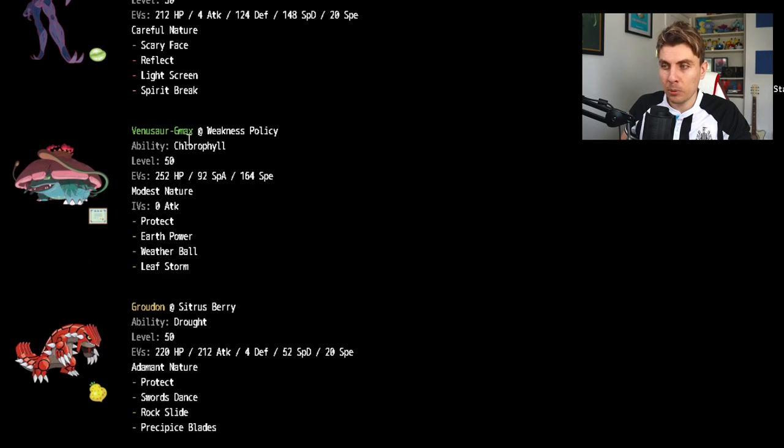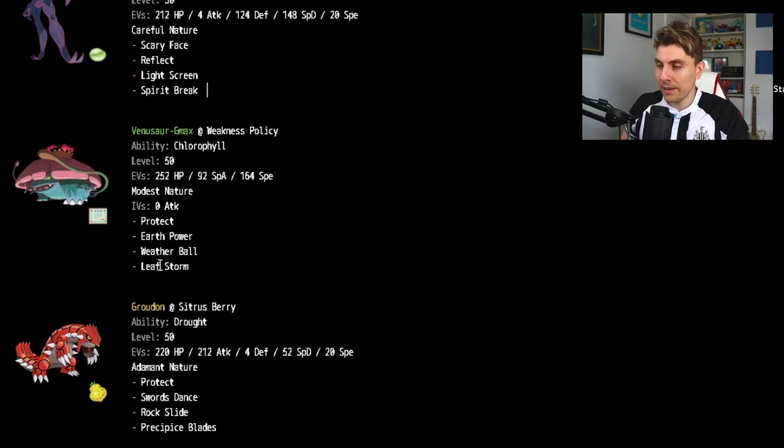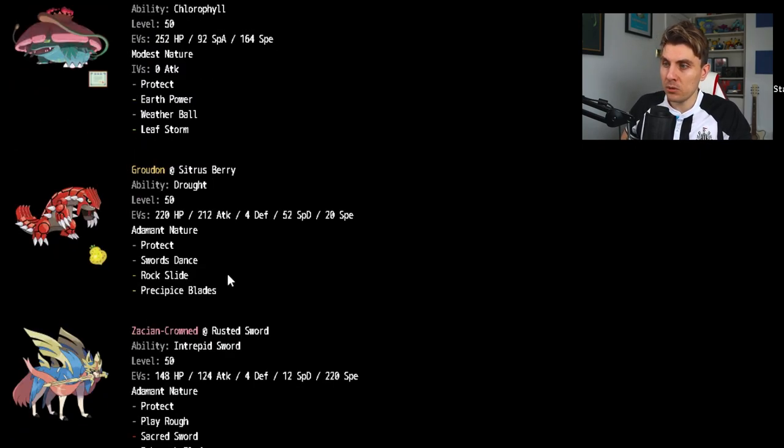Moving to Venusaur — pretty standard. It's running Weakness Policy to play off the screens from Grimmsnarl, with Chlorophyll to play off the Drought from Groudon. The speed stat allows it in sun to outspeed Timid Kyogre White-Scarfed by one point. You hit a speed stat of 142 under sun. It's Modest to maximize Special Attack, with HP bulked out to utilize the Weakness Policy alongside screen support. Venusaur was probably the MVP of the entire tournament.